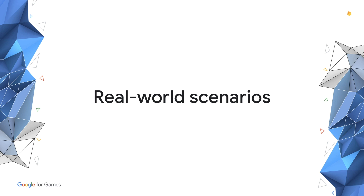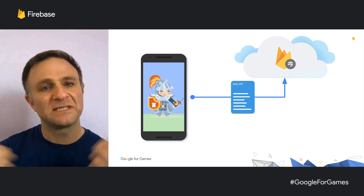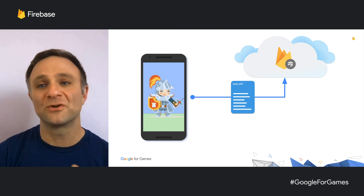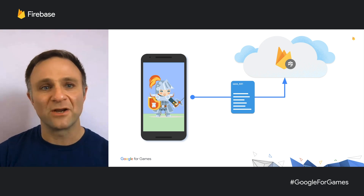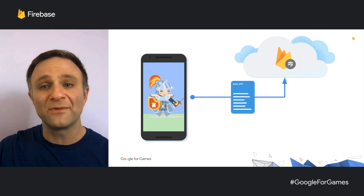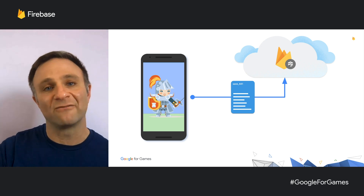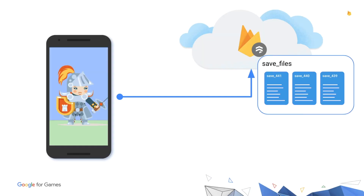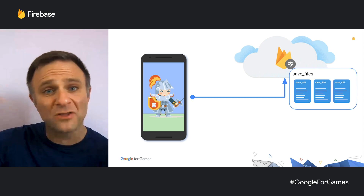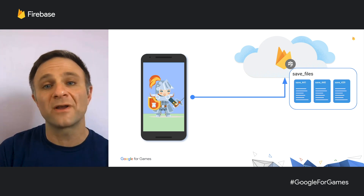How would you use Cloud Firestore in real life? One of the simplest use cases is saving your player's game to the cloud. Your users want to play on multiple devices, and Cloud Firestore makes it easy to save game state. Just write your player state into a document, write that to the database, and any other client listening to that value can grab the latest version and make sure progress is reflected everywhere. Storage in Cloud Firestore is relatively inexpensive, so you could save a few versions back — giving you the option to restore a player to an earlier save if something goes wrong.